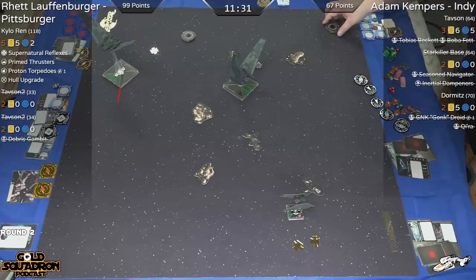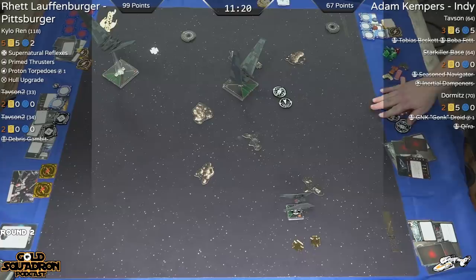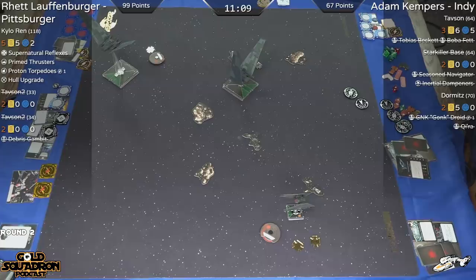We can actually see Dion's table from here. I see his Kylo still flying around against an A-Wing and a T-70 X-Wing — they're tiny models. It looks like Dion's Kylo just got hit hard by a Poe. Took some damage, still on the board. We'll see how that match shakes out.